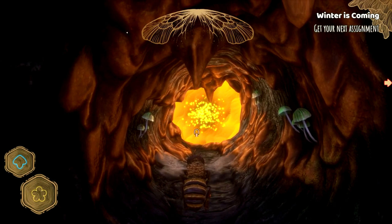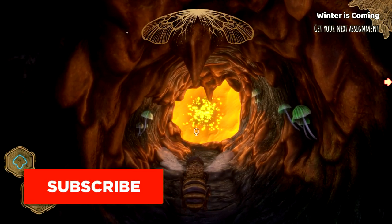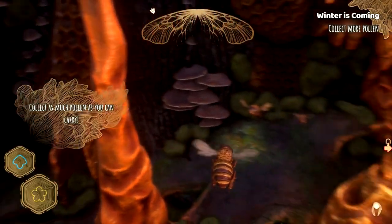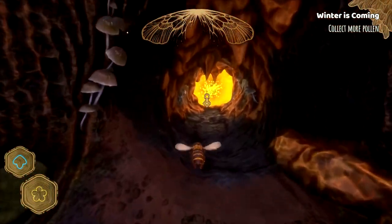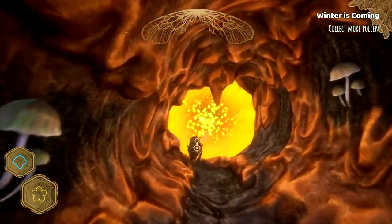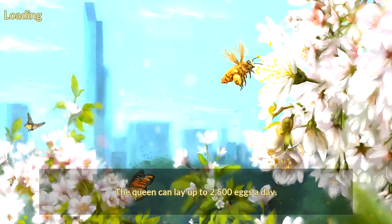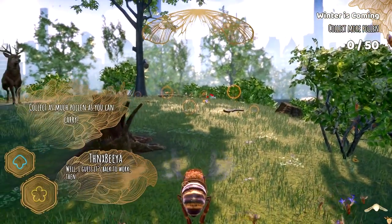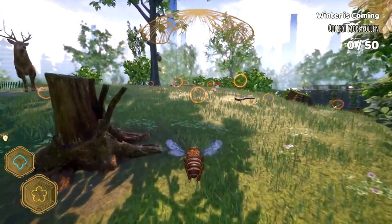It quite simply says, winter is coming — get your next assignment. Okay, let's go, with speed! So I went outside and then I was like, wait a second, it's making us go back inside. And then it told us to go back outside again. Yeah, we need to gather some stockpiling here. We need to get ourselves some pollen. I guess it's back to work then — it's quite an easy quest to collect 50 more pollen.